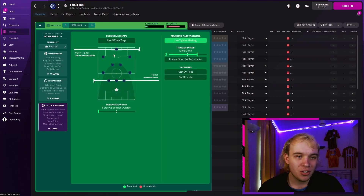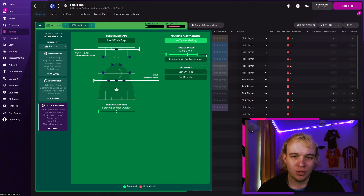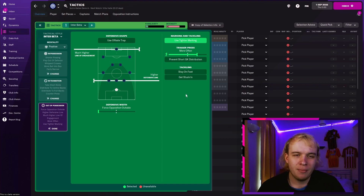In terms of out of possession, a much higher line — Gabigol wants to be pressing right from the top. High defensive line, not too extreme going very high — I don't want to be constantly caught on through balls and counter-attacks. Defensive width for the opposite side — I feel like with my wide centre-backs they're defending out wide anyway, but we're not leaving too many gaps in the middle. Use tighter marking — always been a fan of this instruction, it just works. Pressing more often — if I'm pushing for it I'll switch to much more often, but more often is the easier way. Prevent short goalkeeper distribution — with our pressing we do that anyway, and I don't want to overdo it with the instructions.